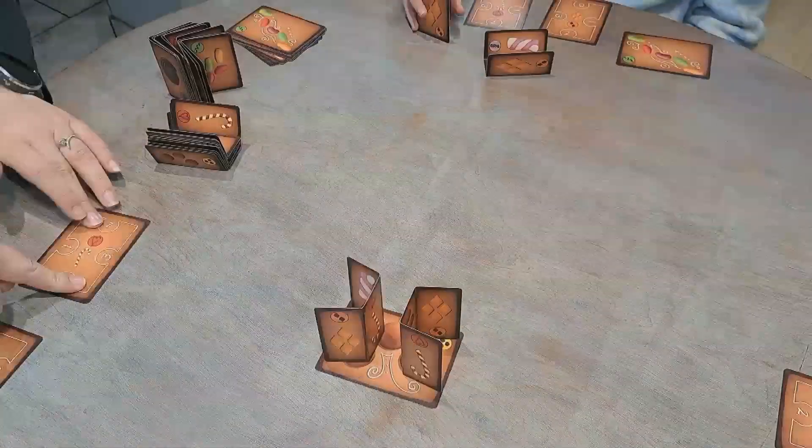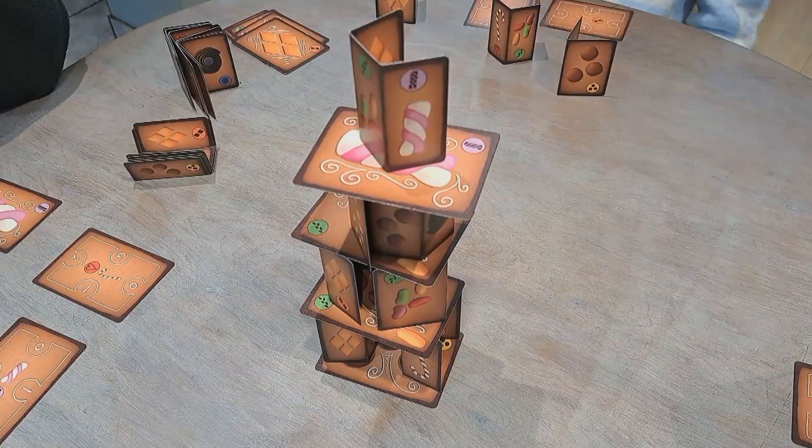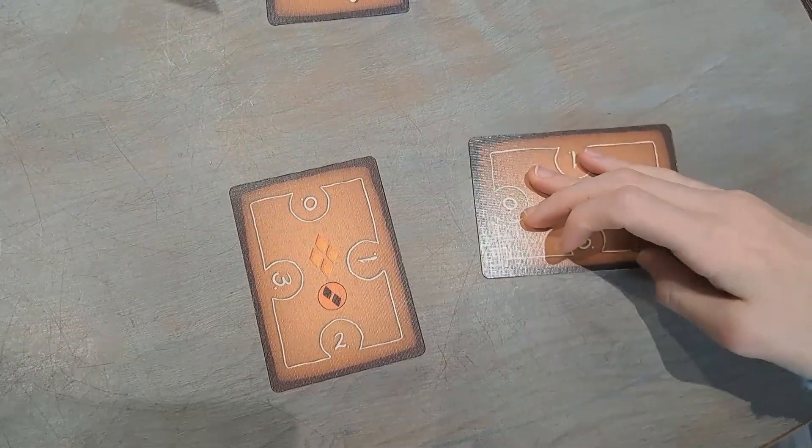You know what the situation is. You've had your Christmas dinner, you've watched the King, he's made his speech, you're sitting down and you want some family fun together. Well, Gingerbread Towers is what you're looking for — it's very simple to explain. You're laying folded cards down to build a tower of sweets. The first person to get to seven points of their allocated sweets wins, and unfortunately, if you knock down the tower, you lose and everyone else wins.